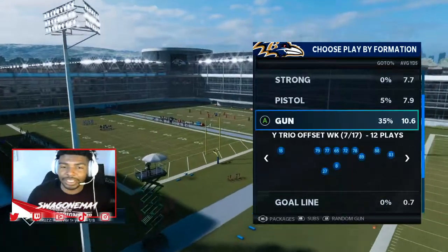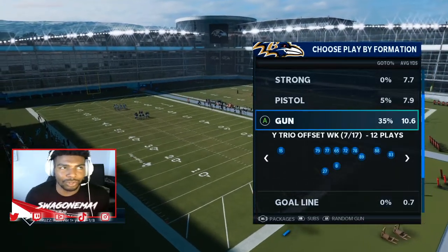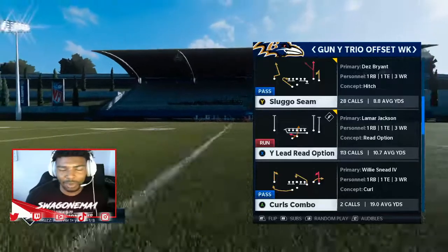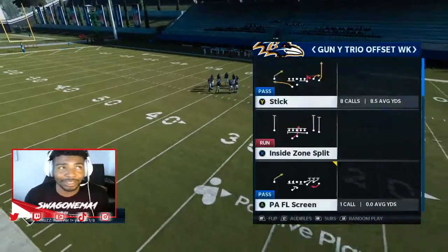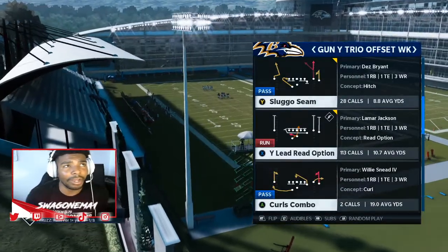The best way to use Lamar Jackson is what we're gonna talk about in this three-part video series. We're gonna start off with Gun Y Trio Offset Week, and just because it has the wide lead read option, it's probably one of the better run plays to use with Lamar. There are about three different formations inside this playbook and we're gonna go through all three, but this video covers Gun Wide Y Offset Week.